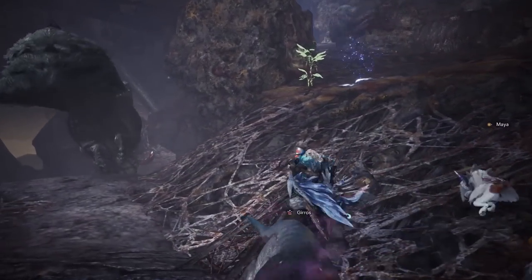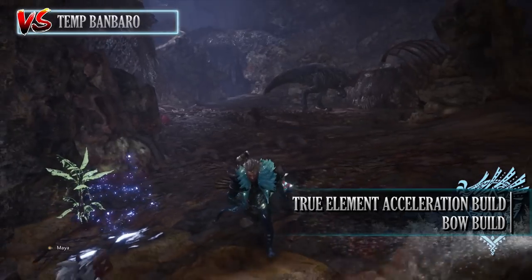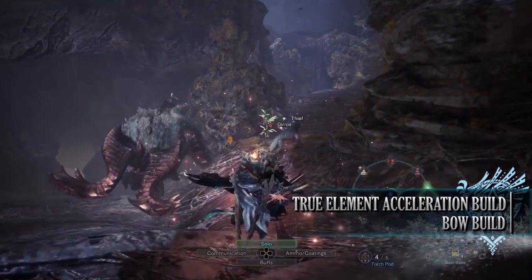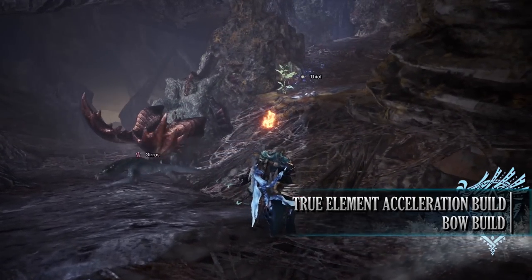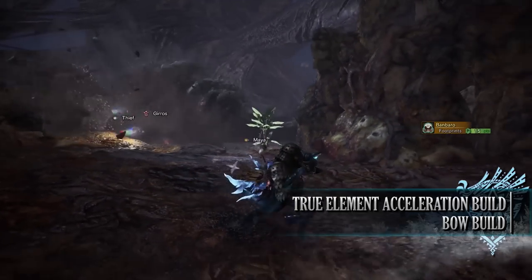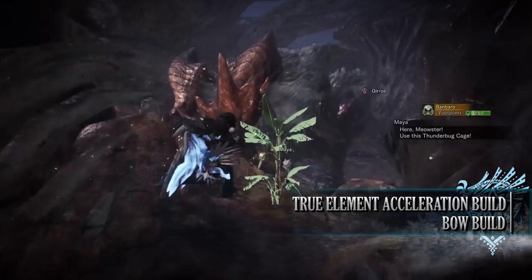That brings us onto the next build: the True Element Acceleration build. This build makes use of the True Element Acceleration skill, increasing a build's potential elemental rating and overall damage. Unlike the previous build, it doesn't really rely on crit that much, so it works well with bows that have low affinity ratings — and it's also one for players who really dislike the Clutch Claw mechanic.